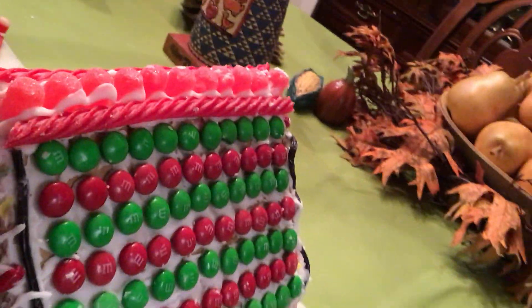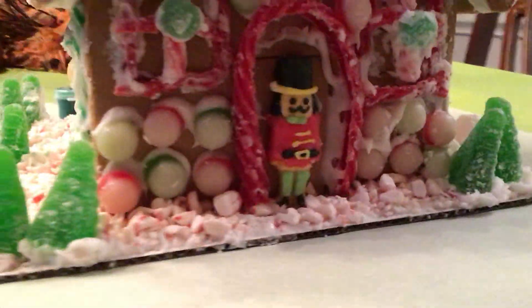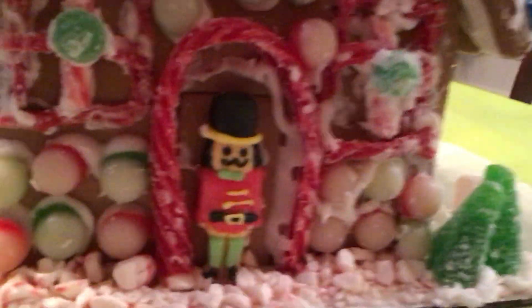And then our other contestant, Kathy Moran. She spent like half her time on the roof. Got the red vines, got a little gumdrop, got a little bow — so she kind of took all of our ideas, but it's okay. Got some gumdrops, homemade windows with licorice, a licorice door. It's a little nutcracker guy, on her side.